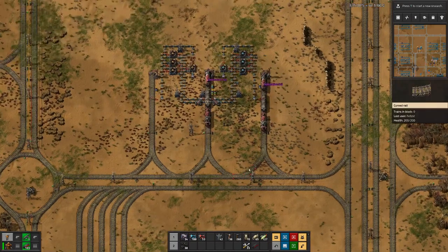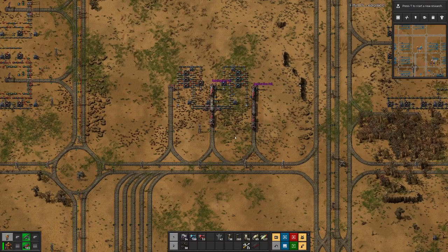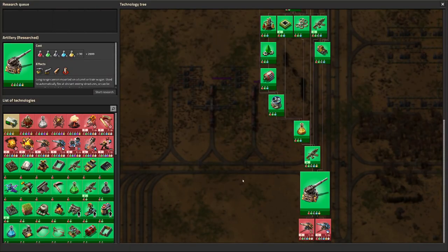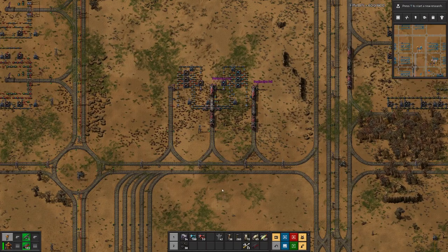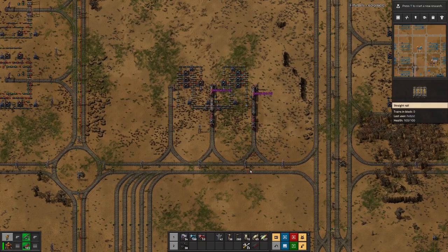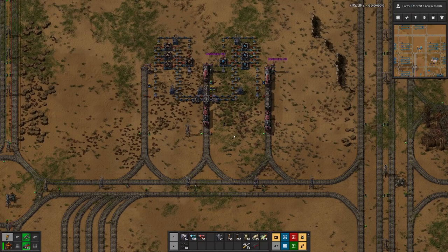Hopefully this will be producing all the modules that we will need. With the modules out of the way, next time we can focus on more research towards the rocket — or more precisely, rocket control units, which need the speed modules tier 1. That was another reason to have a dedicated factory for speed module ones, but not for the higher tiers. Hope you enjoyed this episode. If you did, please consider leaving a like, and don't forget to hit the subscribe button to see how we move on with the control units. Until then, goodbye.